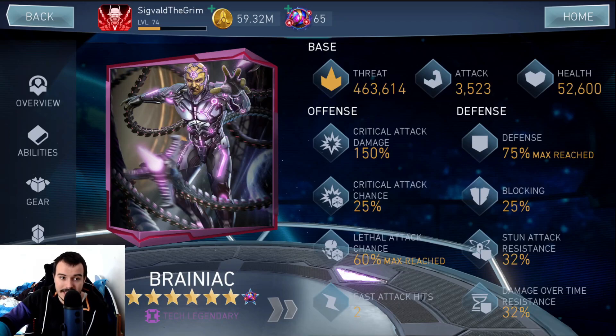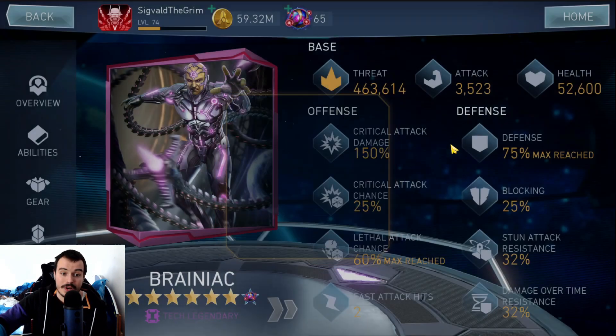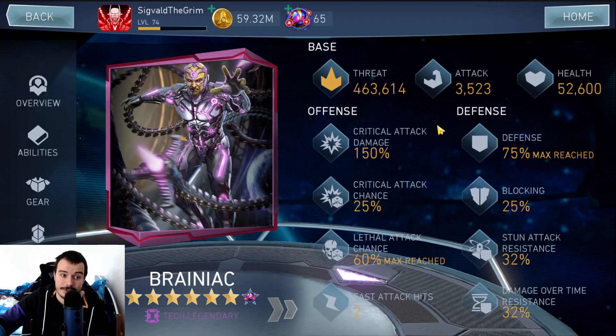Lethal Attack Damage is basically the same thing as Crit Damage, with the main difference being that you can't put it on gears or most talents. It functions similarly, starting at 110%, which means a 10% damage increase by default when you hit a Lethal Attack. There is most likely a cap, but it's far higher than the Crit Damage cap — Lethal Attack Damage can go all the way to 500% and beyond.